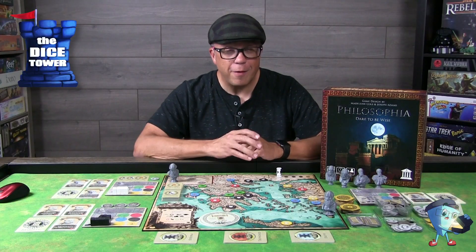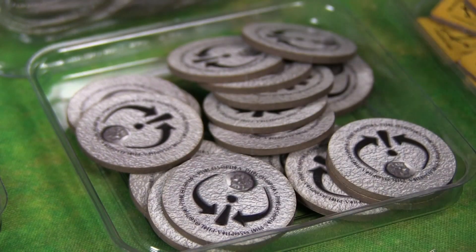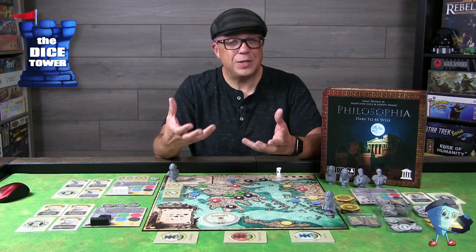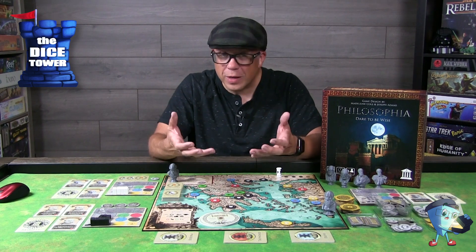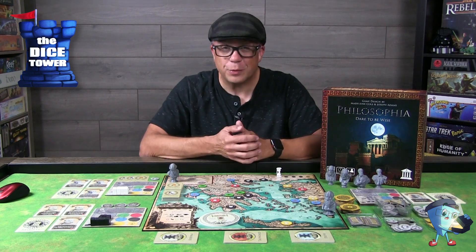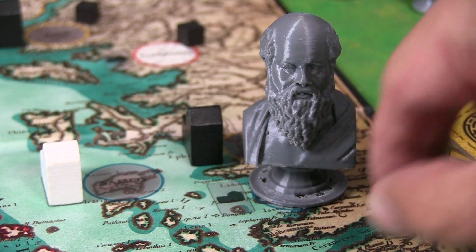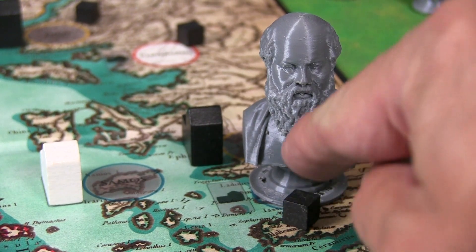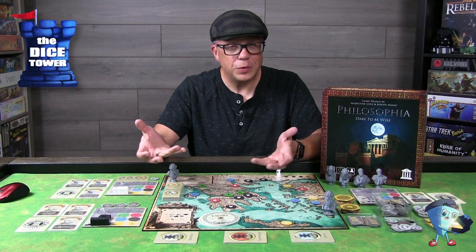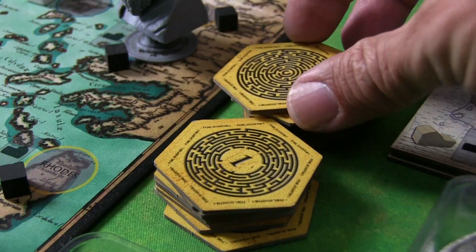Another action you may perform is hiring a sophist. These were great debaters of the day, trying to sway people to your side. You gain a sophist token by spending a coin in order to use a sophist on a subsequent turn. If you arrive in a city where other players have put followers, you can exchange that follower for one of yours by using the sophist token. Your final basic action is to gather a labyrinth token if you've completed one of the different requirements to do so.